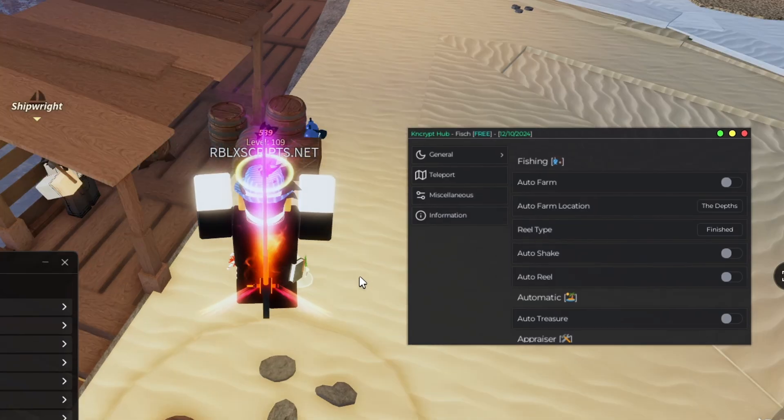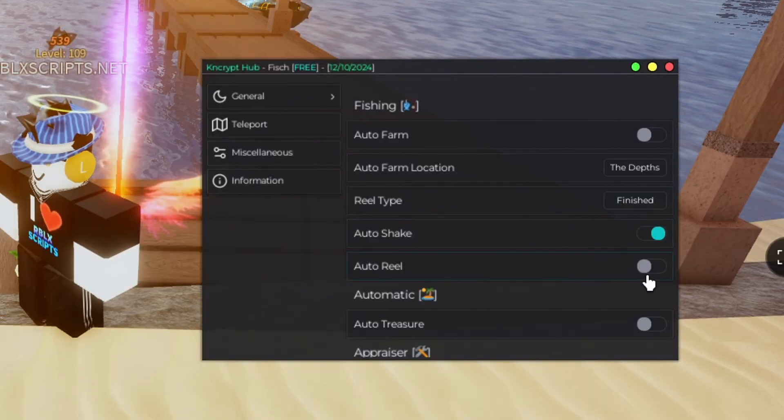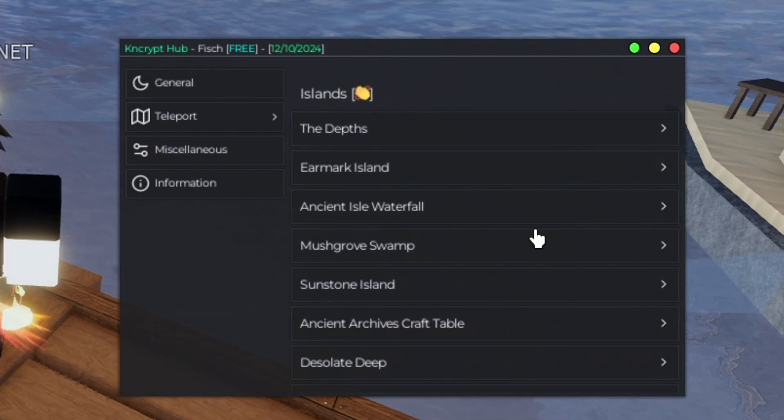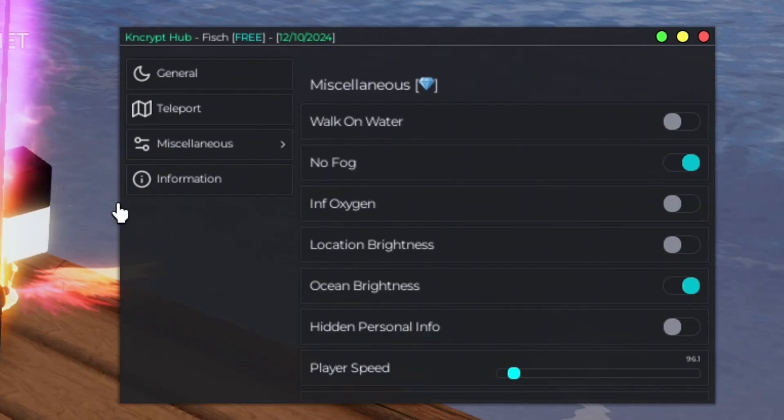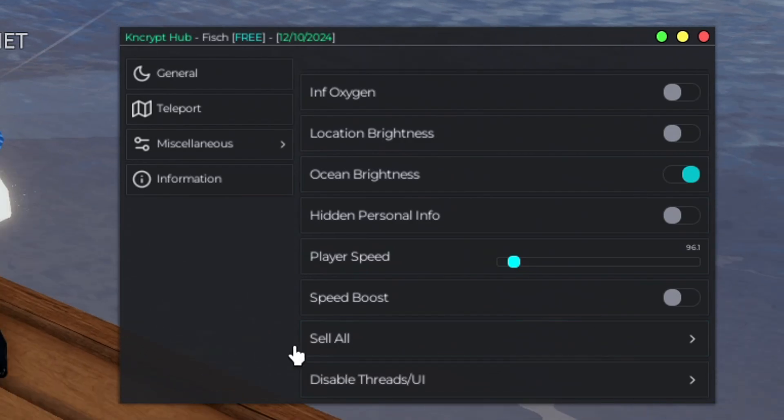This GUI is like hella OP. The auto farm is like almost instant — there's no delays or anything like that. Ultra shake and ultra real, I'm going to enable that. You can also teleport to all of these locations, and in miscellaneous there's just a bunch of local player stuff and sell all.